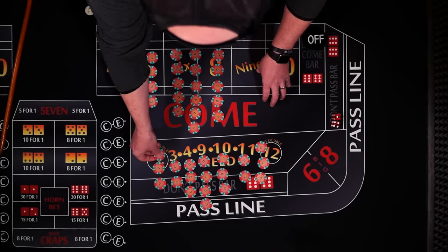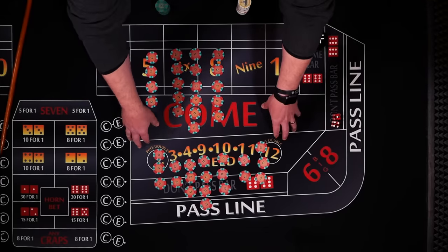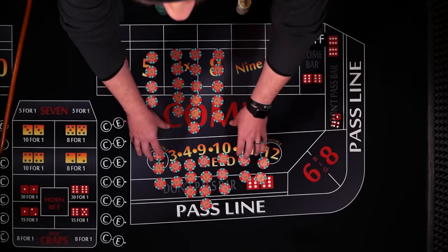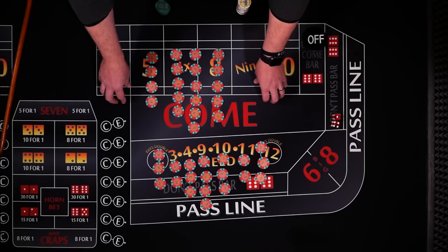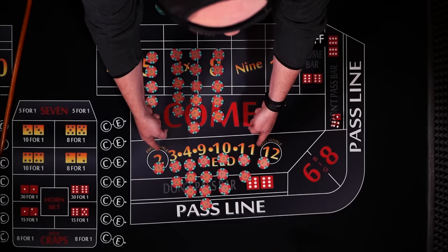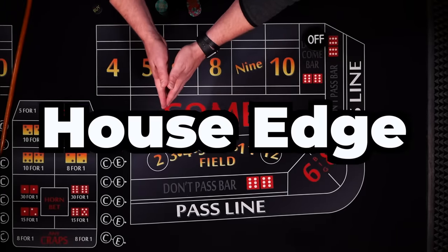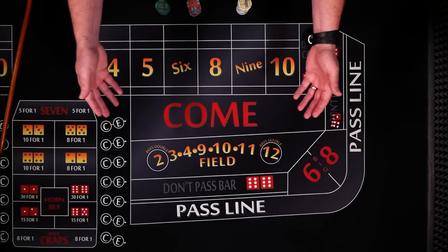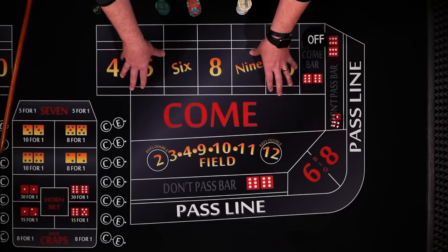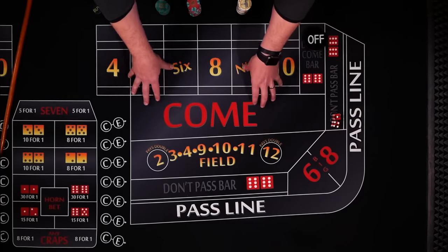Every once in a while you might hear of a casino that pays triple on both the 2 and 12. Usually it's just a short-lived promotion, but in that case there's a 0% house edge — it's a perfectly fair bet. You get paid as if there are 20 combinations to win and there are 20 combinations to lose. The house edge is simply the percentage of the bet that the casino keeps over time — some people call it a vig or a commission. The casino does not pay you fairly in craps — that's how they earn their money.